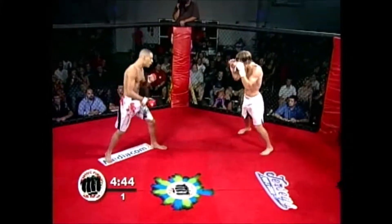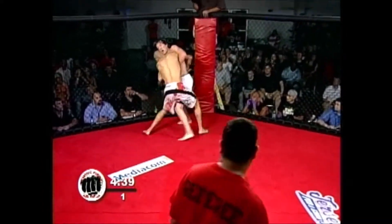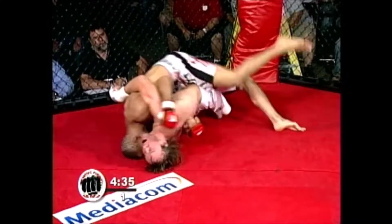So Mahaffey, the left-hander, facing Right, the right-hander. Look at that right hand — right to the forehead of Mahaffey, and he remains on his feet. Now right takes him down to the ground.